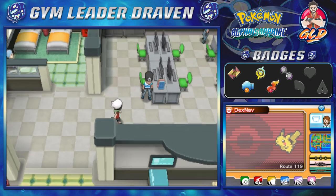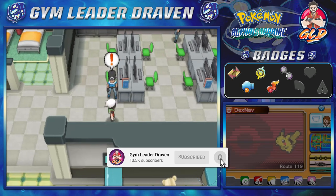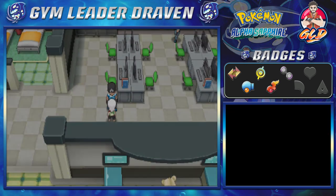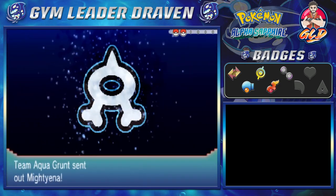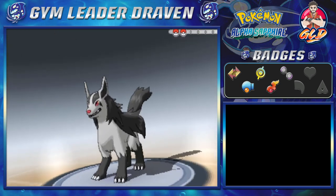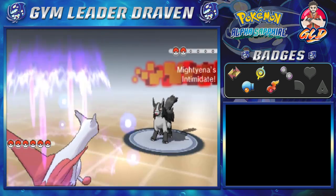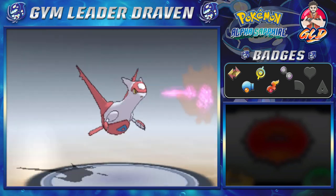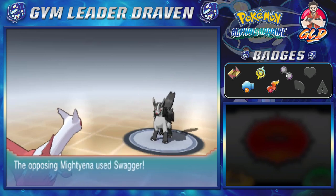Let's go ahead and take on Team Aqua because they are a nuisance. Let's use Latias and make her the star of the show. The Team Aqua grunt says their boss got interested in the research here. Taking on the Team Aqua Grunt — he's coming out with a Mightyena. Even though we got Intimidated, we have Dragon Breath. It paralyzes the Pokemon — called it!